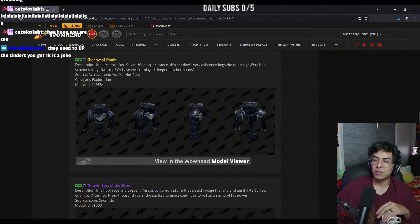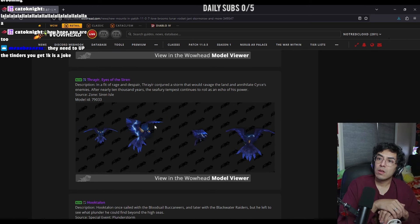Shadow of Doubt Manifestation of Salt — its disappearance and the shadow of its very existence begs the question: were her screams truly thwarted, or have you just played deeper into her hands? This is a cool mount. And this is the crow I heard about from Siren Isle — in a fit of rage, a spirit unleashed a storm that would ravage the land and annihilate its enemies. After nearly 10,000 years, the Sea Fury Tempest continues to run. I butchered that but it still looks really cool.